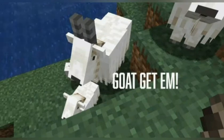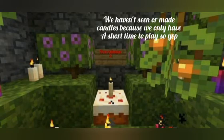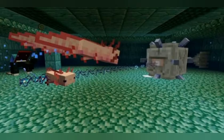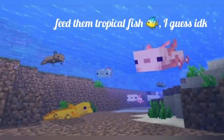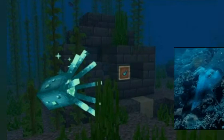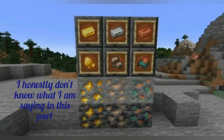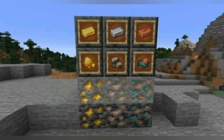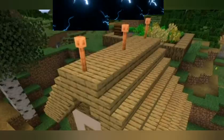We saw the goat already. There are candles — I'm not really sure if we did something with those. The axolotls are so cute, they attack and they can be fed with tropical fish. There's also the squid. These ones are good because of the lightning and stuff — it's really cool.